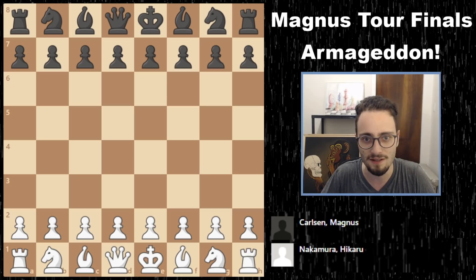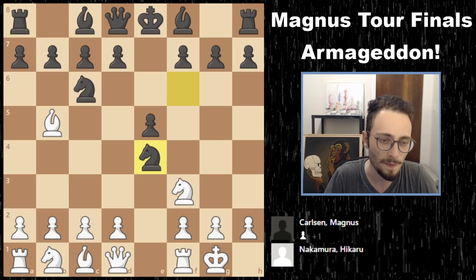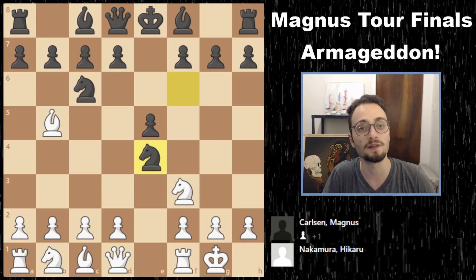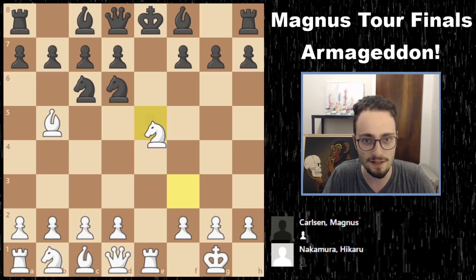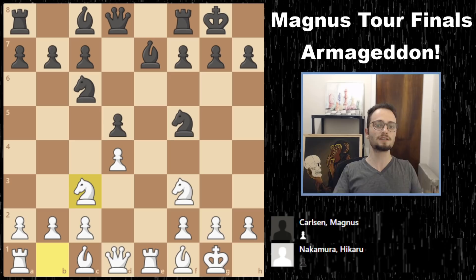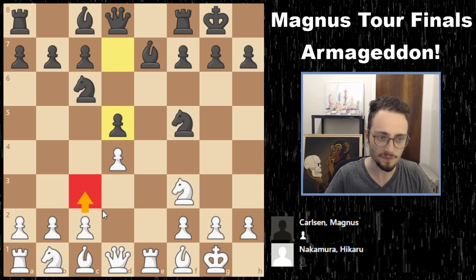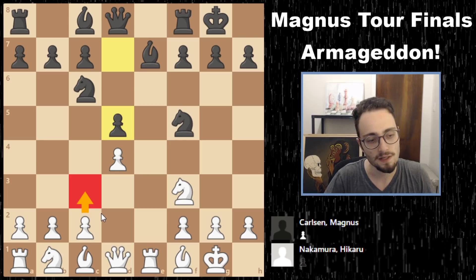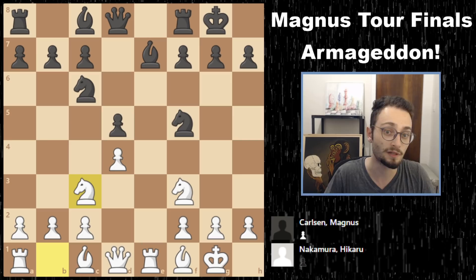Hikaru had the white pieces and started out with another Berlin defense — kind of predictable at this point, but these guys, and hopefully my recap videos, make the Berlin more exciting. Rook 1, knight d6, and basically all you have to know is that this is the first theoretical break. It was actually c3 that is the overwhelming mainline, and Hikaru goes for knight c3 — in a funny way, because Hikaru himself has had this with the black pieces many times.